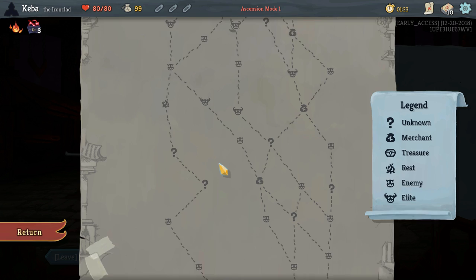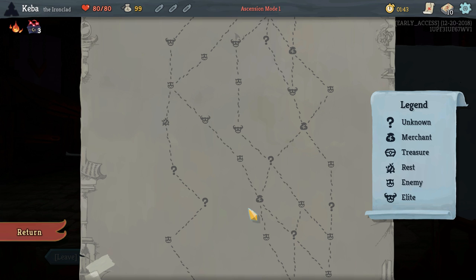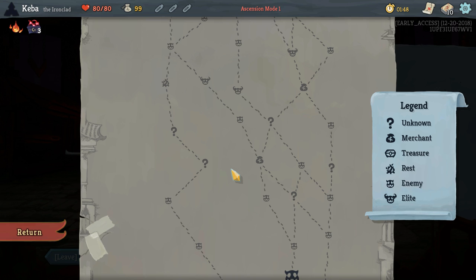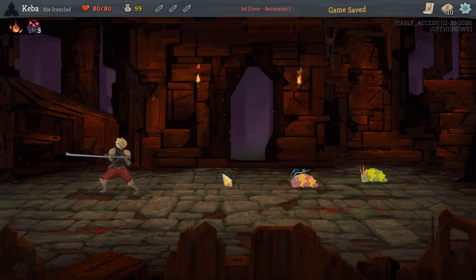Taking a look here, it looks like we can get three elites if we go up this direction. I don't really like going to early shops for the specific reason that we don't have a whole lot of gold to spend at them. But it looks like we're going to be headed that direction if we want to catch that elite, so that's what we're going to do.